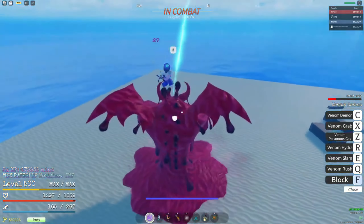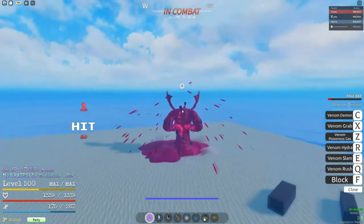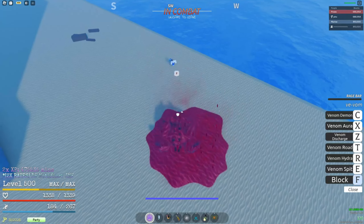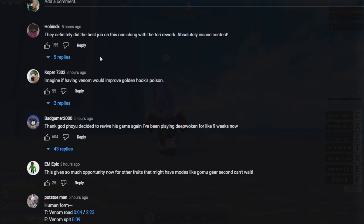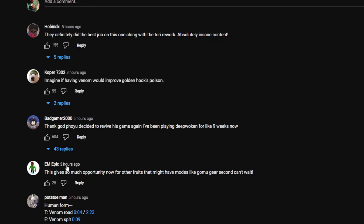If you walk inside the venom body when they're in mode, it does damage to you - so there's actually no way to hit it unless you're skill spamming. This fruit - I personally like it a lot, I'm gonna try to get it. People in the comments are saying they definitely did the best job on this alongside the toy rework. I personally think they did even better.